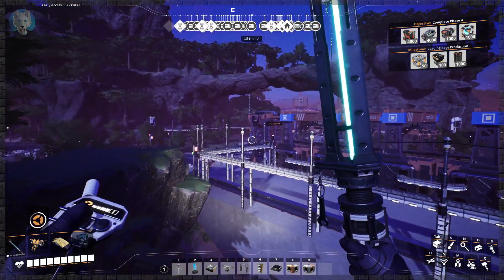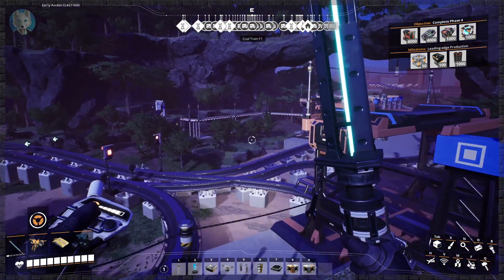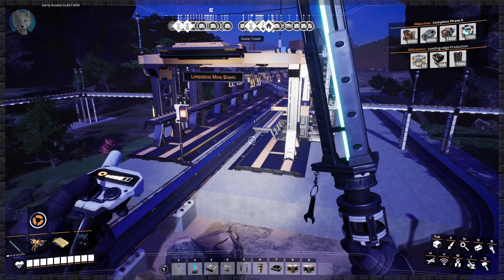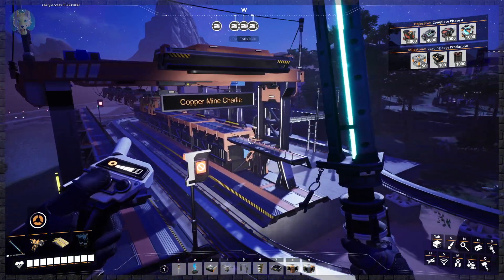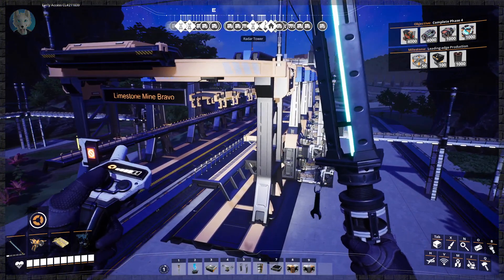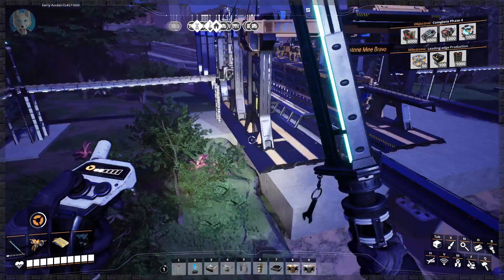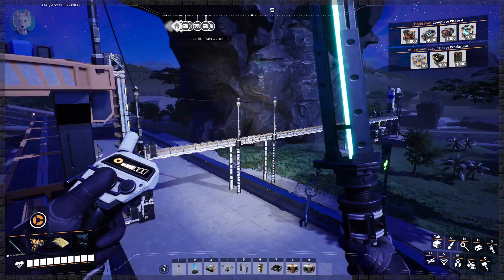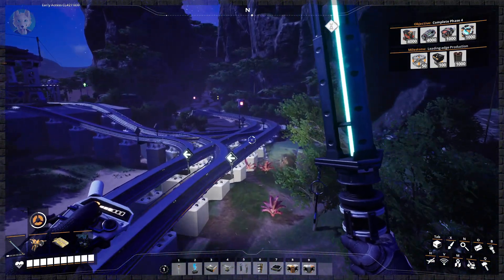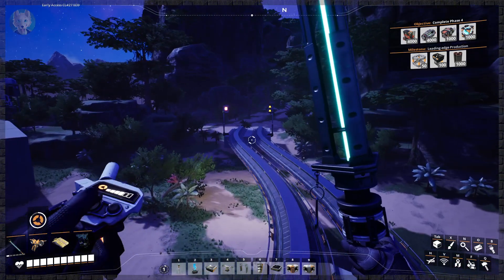This copper mine in the future will be hooked up to that artificial island we're building, so trains could potentially come here to deliver stuff to the city. We've got a limestone mine Bravo — because we only have two. This is copper mine Charlie, because we've got two other copper mines currently with train stations attached. This limestone line is bringing in way more than it needs — we've got a 600 line and a 300 line over there, so we're bringing in 900, just like the iron.